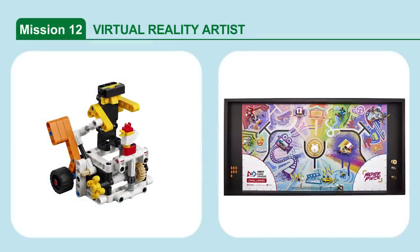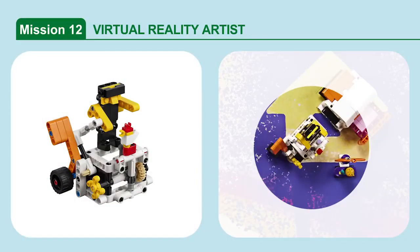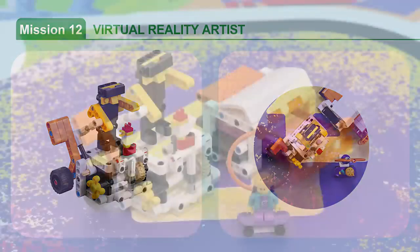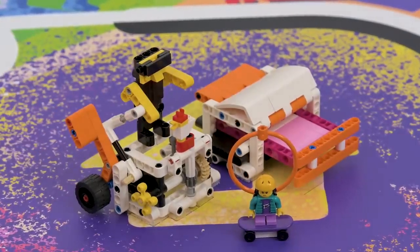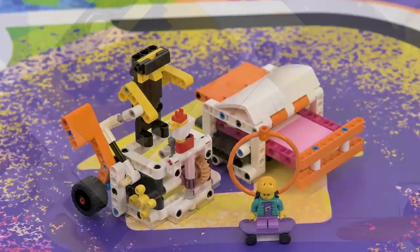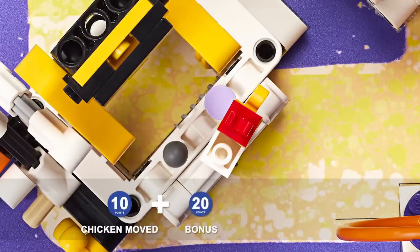Mission 12: Virtual Reality Artist. Trigger the model repeatedly to create an artistic sculpture. If the chicken is intact and has moved from its starting position, points are scored. Bonus points are awarded if it is over or completely past the lavender dot.